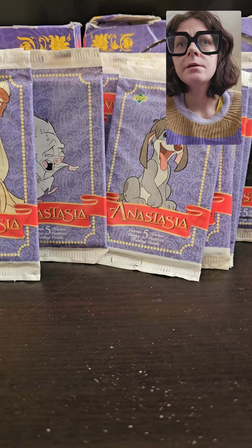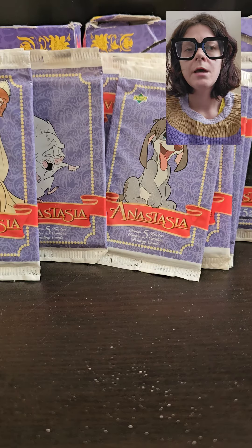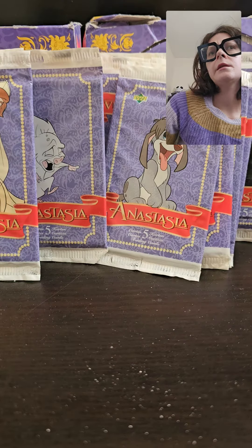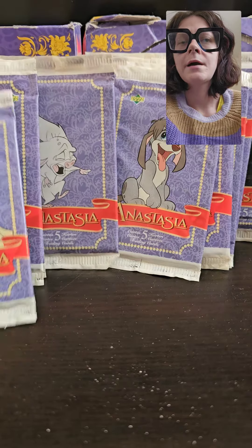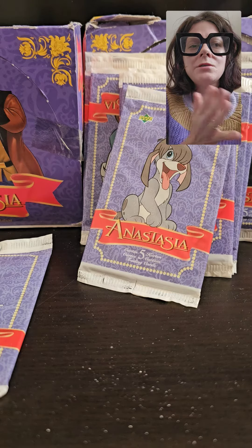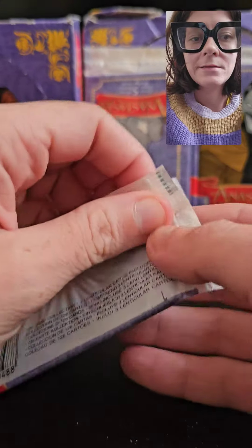Hello everyone! If you'd like to check out my previous playlist of opening Anastasia Upper Deck trading cards or booster packs, you're more than welcome. In my previous video we got the Czar Food card, which I thought was pretty cool — it was like number 115. Today we're going to open up another brand new pack. We still have two boxes with 36 packs each, plus lots of loose packs. So today we're going to try this one and see what we get.